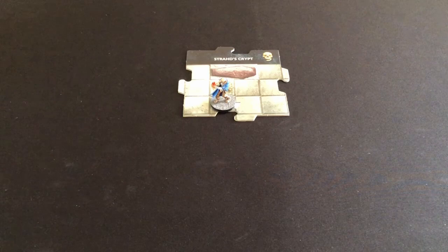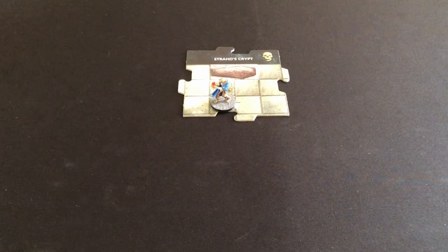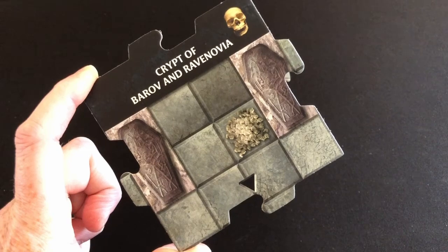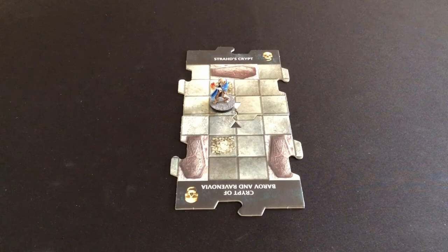That completes our hero phase. We next get an exploration phase: if your hero occupies a square at the edge of an unexplored tile, you draw the top dungeon tile. I've drawn the Crypt of Barov and Ravanovia, and we place it so the arrow faces toward the tile we just left. Because we've revealed a new part of the dungeon, we draw the top card from the monster deck.